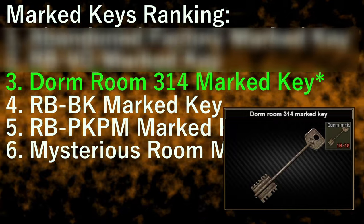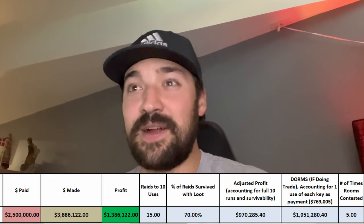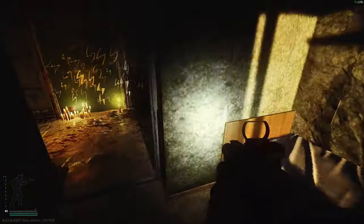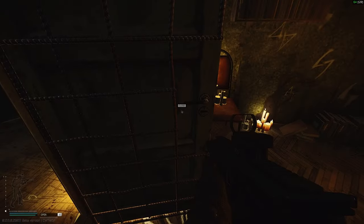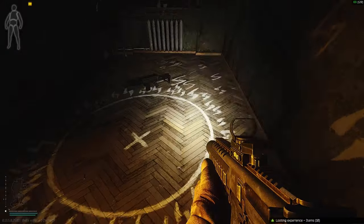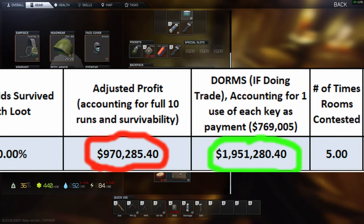In third place is the Dorm Room 314 marked key — but only assuming you do the Jaeger trade for the three Reserve keys. With that trade, the adjusted profit is 1.9 million, which is very decent. However, this room is extremely highly contested and getting there and looting it alive is a real struggle. It is by far the hardest room to loot and escape from, as the only nearby extract — the vehicle extract — is extremely dangerous, and all other extracts are very far away on the narrow Customs map. Be ready to use your mic in the dorms area as a weapon of survival. If buying this key outright without the Jaeger trade, it would be much lower on the list.